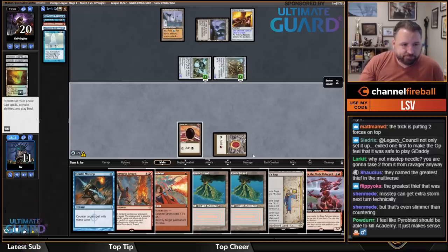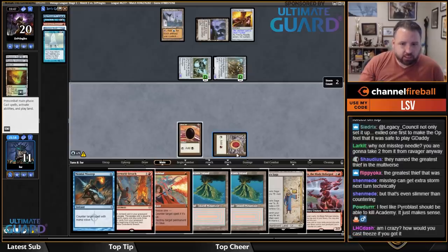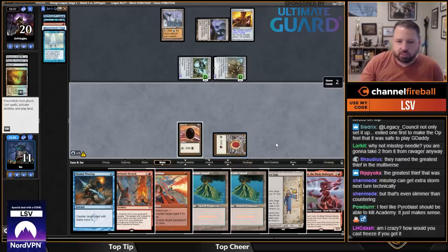So what happens if I play Lelia? How would I cast Freeze if I got it — I don't have enough mana. Anyway, if I cast Lelia, what happens?